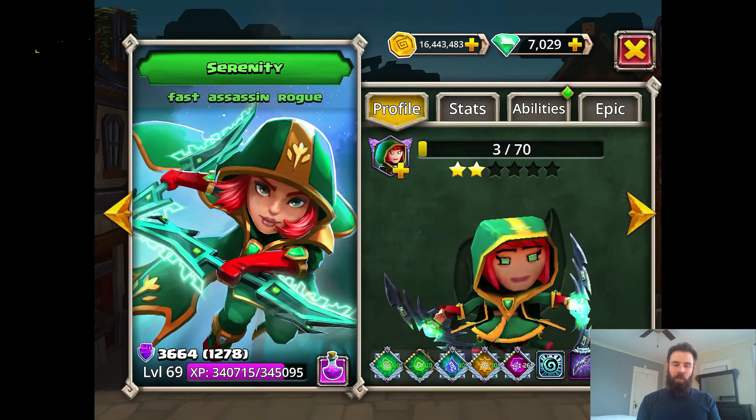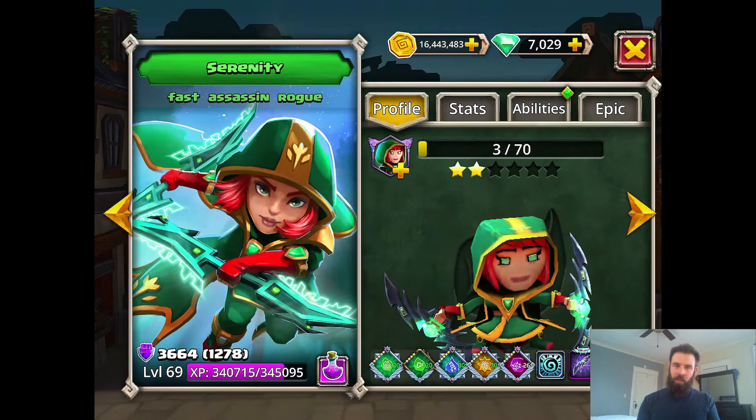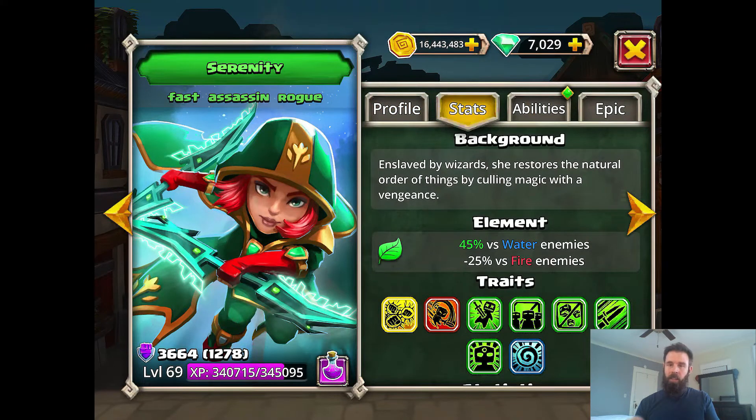Hey guys, welcome back. We're going to talk about Serenity today. This was the latest hero I had talked about trying to get. She's pretty popular, one of the end-game meta heroes right now. A lot of value — you wouldn't be able to see all of that when you first unlock her. You've got to be able to ascend her all the way up. I'm going to talk about some of her stats, her traits, her abilities, and why she's such a great addition to your team.